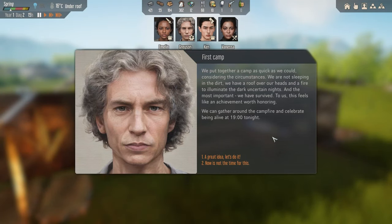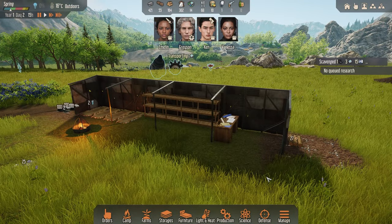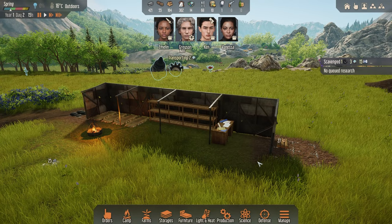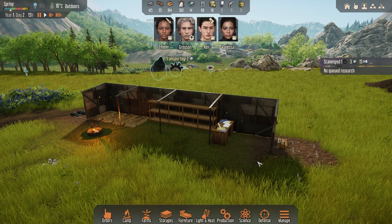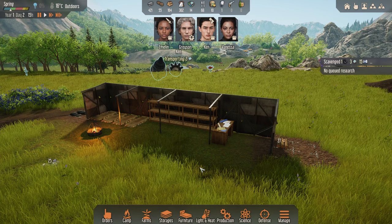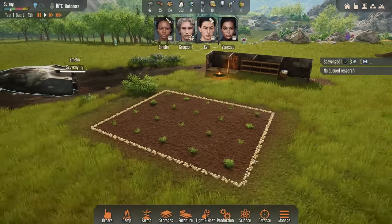Hello Grayson — we put together a camp as quick as we could. They're asking if we can gather around the campfire to celebrate being alive at 1900 hours tonight. Now is not the time for this, sorry my friends. Every single playthrough I've seen, people say 'yeah let's celebrate!' No my friends — we're here to survive. Am I being too harsh? I don't know.